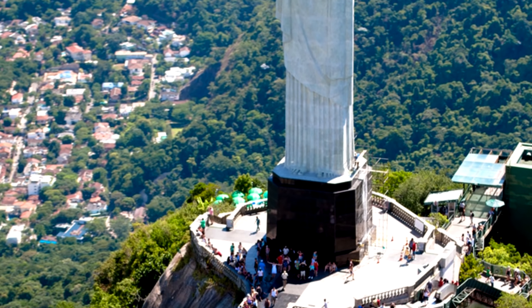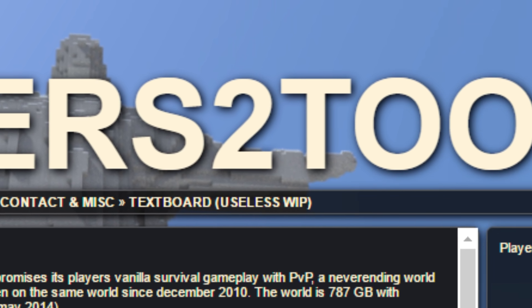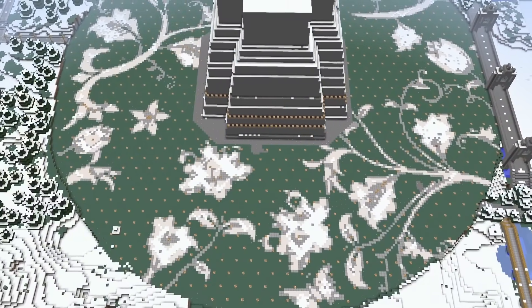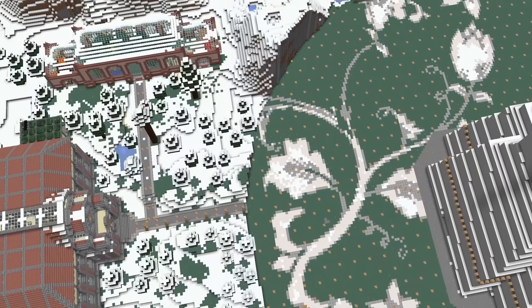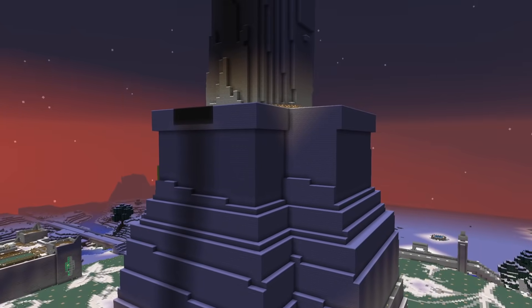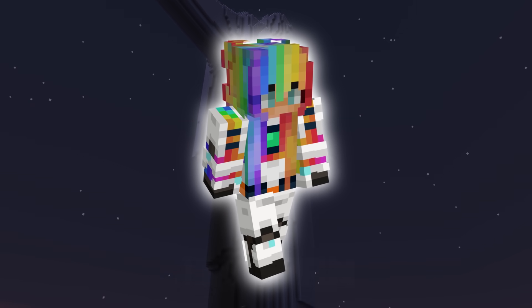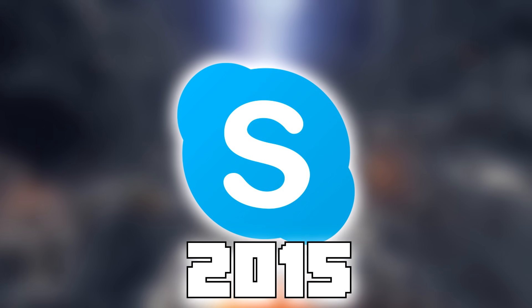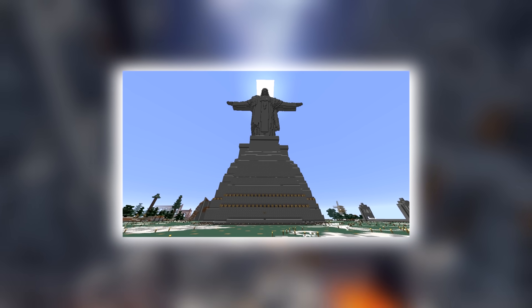The build would become so iconic that it was featured on the original 2b2t website. Players began to wonder where this build was actually located, so even in the early years this base had some mystique behind it. One of the members was a powerful player named iTristan, who was well-known in the community as a hacker and programmer. In early 2015, while chatting in a 2b2t Skype group, he accidentally posted a picture of the base, but quickly removed it after noticing.